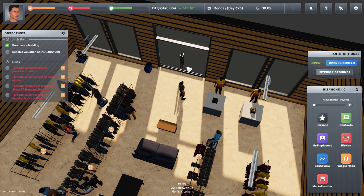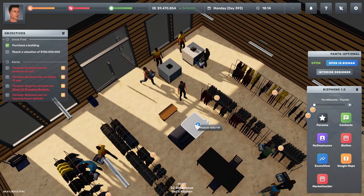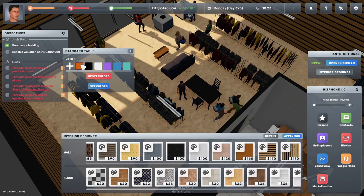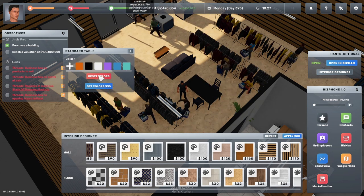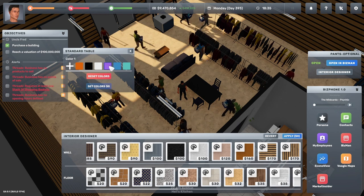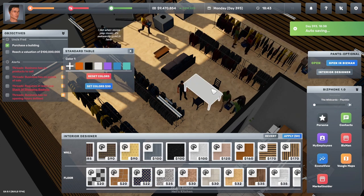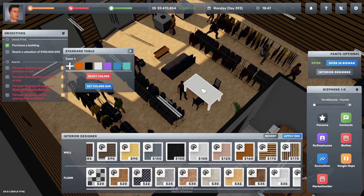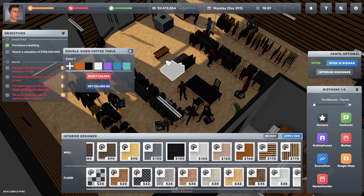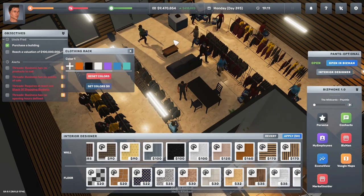If you want to change the color of items you've bought, open the interior designer and right-click on the item to change colors or reset, or add your own hex color. There is a cost to it — changing a table color costs 30, which is pretty expensive. It's something to think about in late game. Most items can be customized — the counter, the clothing racks — just bear in mind there are costs to it.